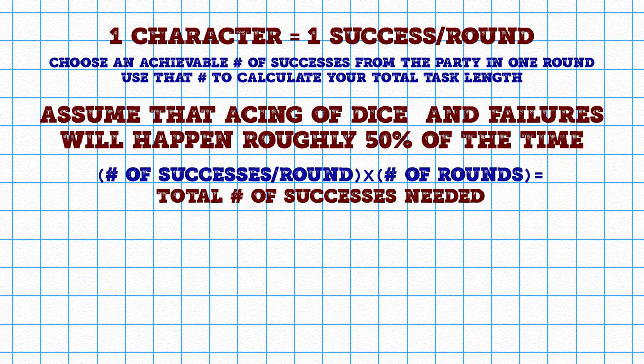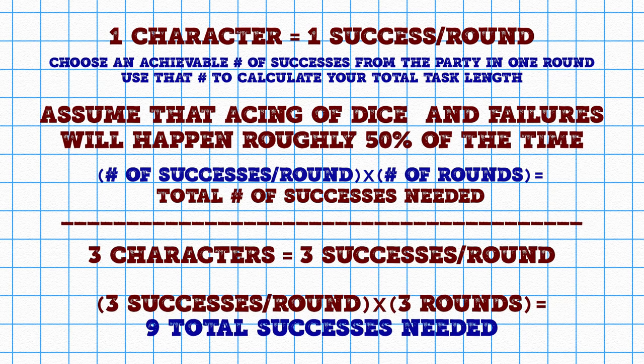The book gives good examples of setting up single-person tasks. Multi-person tasks may seem hard to calculate difficulties for, but if you follow the guideline outlined in the book, you'll do just fine. Assume each character will get one success per turn, then scale the number of turns with the number of successes, usually between three to five rounds. So for example, three characters have three rounds to complete a task. Multiply the average assumed successes — one per character — times the number of rounds, and you get nine successes needed.